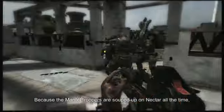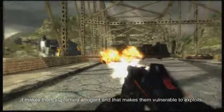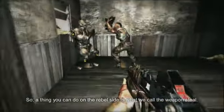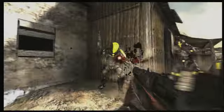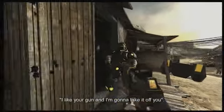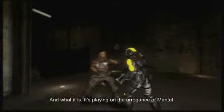Because the Mantle troopers are souped up on Nectar all the time, it makes them supremely arrogant, and that makes them vulnerable to fast exploits. A thing you can do on the rebel side is what we call the weapons steal. Really what you're doing is just saying, I like your gun, I'm going to take it off you. It's playing on the arrogance of Mantle — the last thing they expect is for you to punch them in the face and take their gun. And that's going to really freak people out in multiplayer.